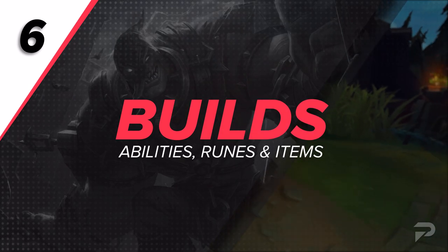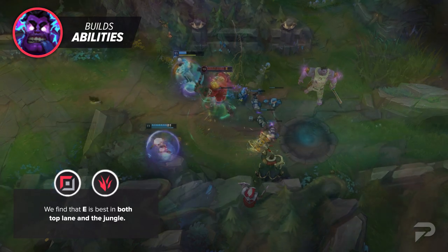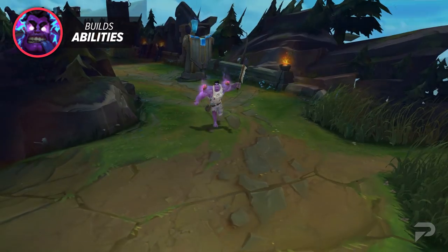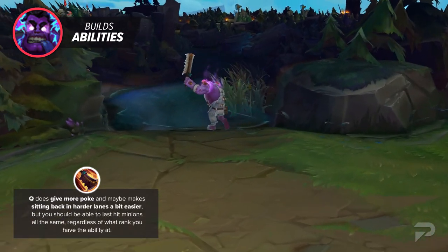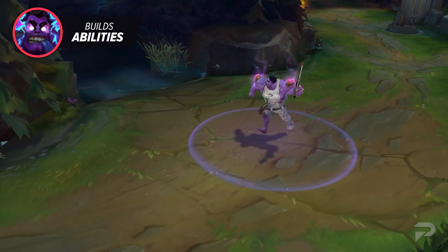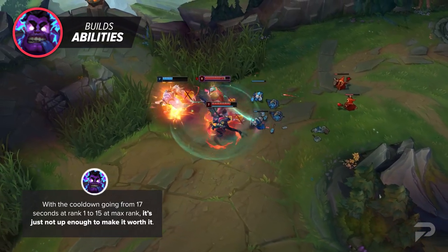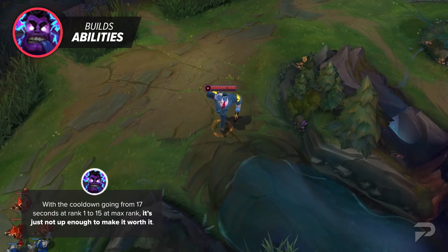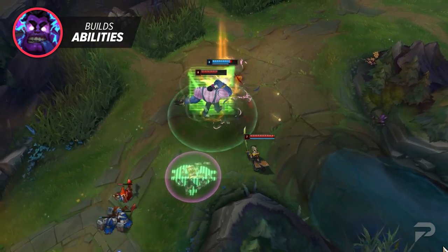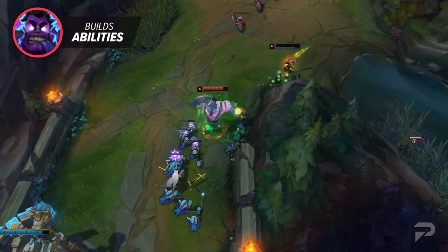As far as which ability you're going to max first, E is best in both top lane and the jungle. The bonus AD and AoE damage from the swap makes it a no-brainer for the jungle. Q does give more poke and maybe makes sitting back in harder lanes a bit easier, but you should be able to last hit minions all the same regardless of rank. W max does store more gray health and gives better trading when the ability is up, but with the cooldown going from 17 seconds at rank 1 to 15 at max rank, it's just not up enough to make it worth it. You always get the bonus AD from the passive, and the active cooldown goes from 8 seconds down to 6 at max rank, giving you stronger all-around trading.